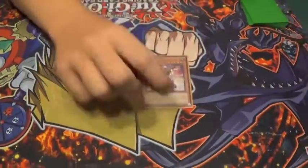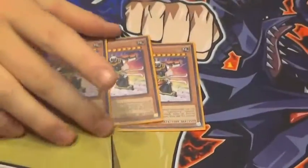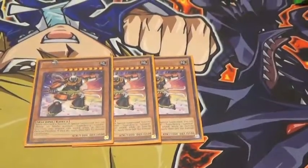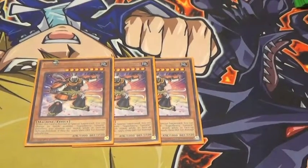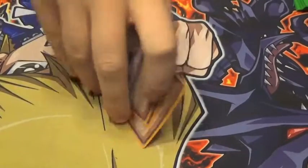First of all is our big ace in the hole. We have 3 Big Benkei. He's the big level 8 guy in the deck. 3500 Defense. He lets every Six Samurai attack in defense position — so not just him, but everyone.